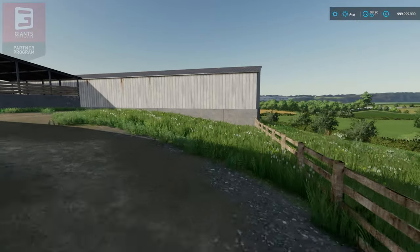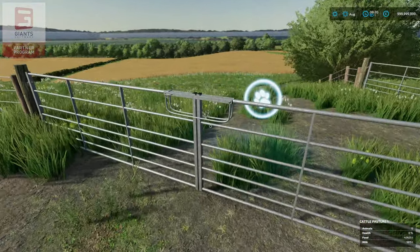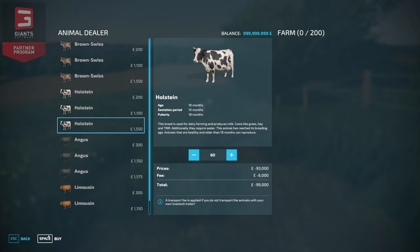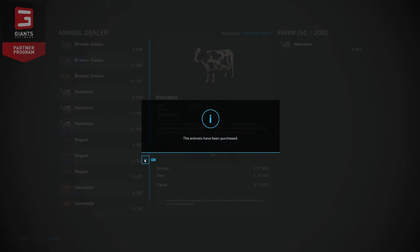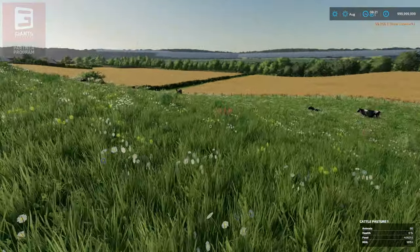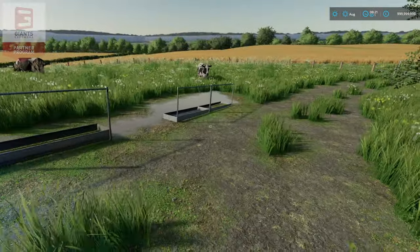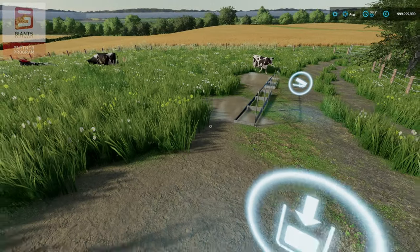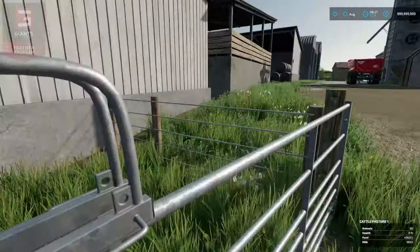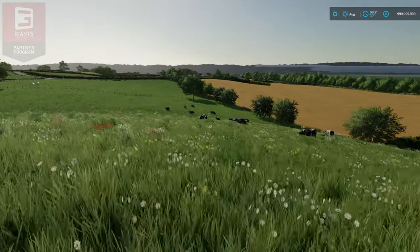We have another cattle pasture that holds 200. We'll stick 60 in — there they are, happy in here. Again, no grazing, but we can add grazing. Once you join the Discord and send me a message, I'll sort that out for you. Feed, water, and milk — you can collect milk from them while they are out here, which is quite nice. They can roam all the way around and all the way across.